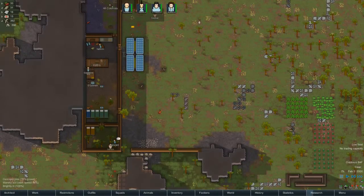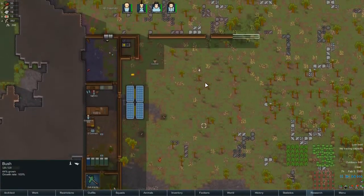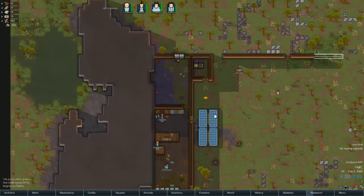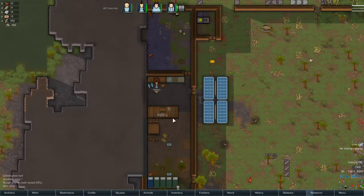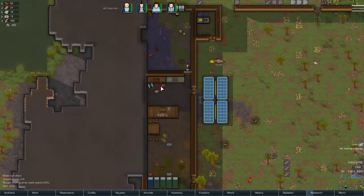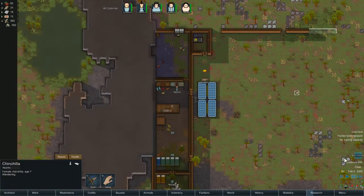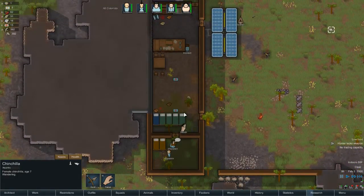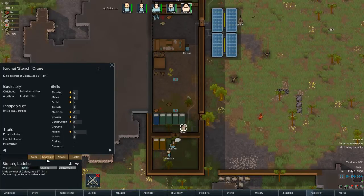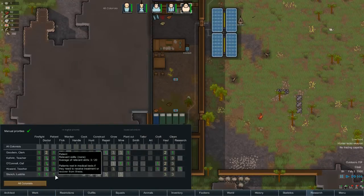Hello everybody, welcome back to another episode of RimWorld. Looks like we are low on food, but we have Catherine over here cooking away - butchering and cooking. We have a new recruit: Stench has joined the team. He is now a believer. He is mining, construction, cooking. He is really good, so let's get construction. He'll be a cook, construction, mining, cooking.